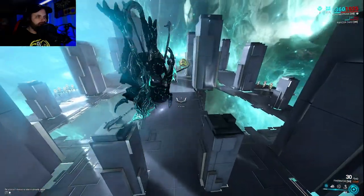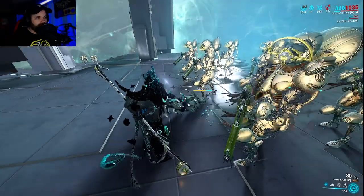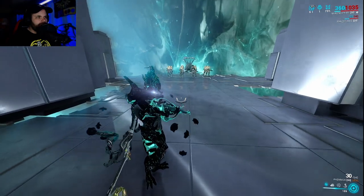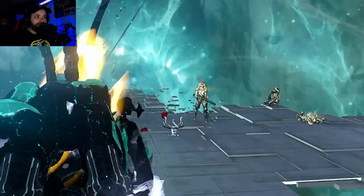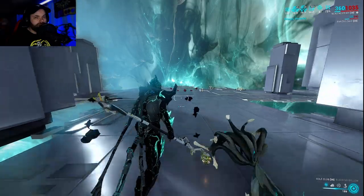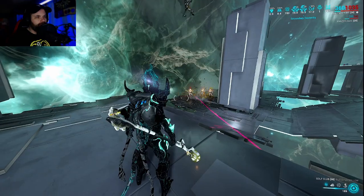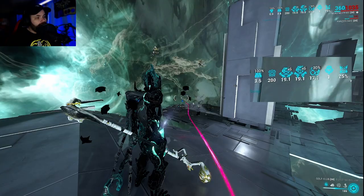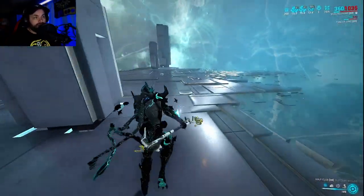Let's show you guys the damage this thing can do. We've got level 130 corrupted heavy gunners and my pet is doing his thing, activating the viral quills. I step back and launch the projectile — it does some pretty decent damage. And as you're aim gliding to launch that projectile, you can see top right: my Vigorous Swap is activating at 135% extra damage. And as you kill enemies, you're going to get extra damage from your Primary and Secondary Dexterity arcanes.